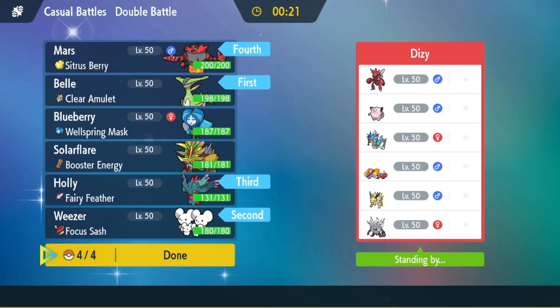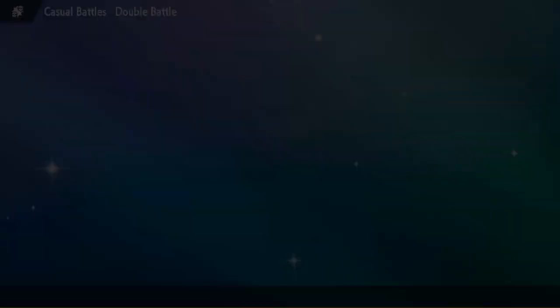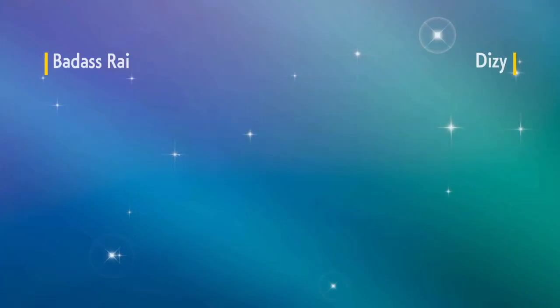Ogerpon doesn't look too bad here either versus him. I can also bring the Incineroar which also looks really good versus him — I think I'm going to do that. I think my opponent brings Scizor, Skeledirge, Gyarados, and Annihilape. I don't think he brings the Jolteon or the Clefairy.